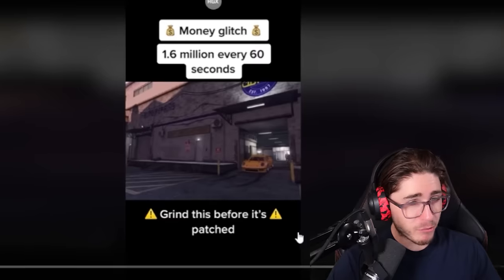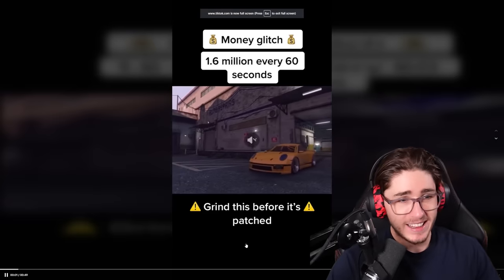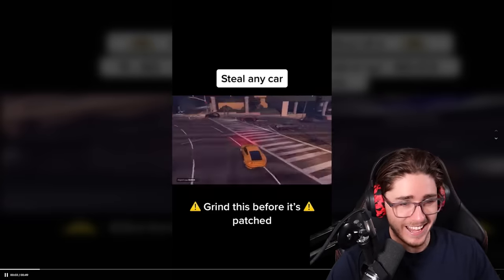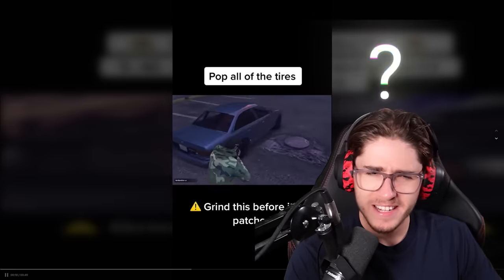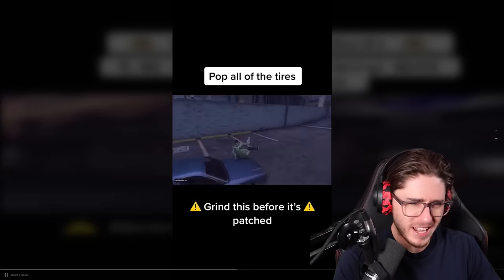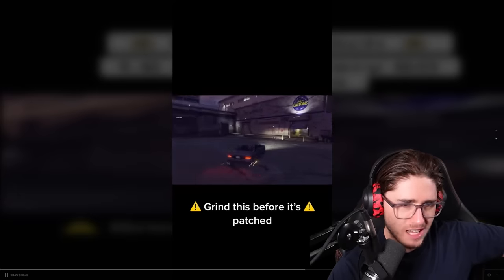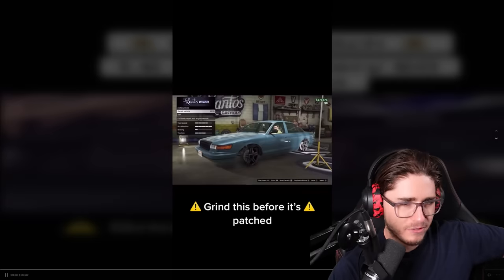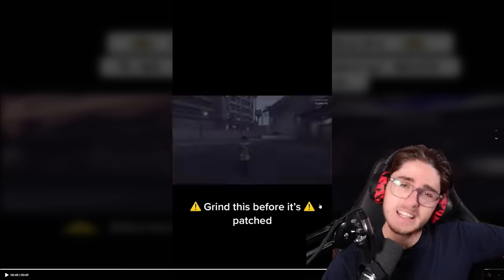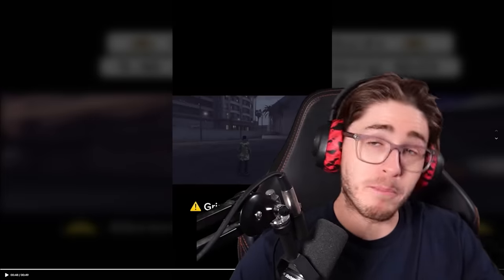1.6 million every 60 seconds — grind this before it's patched. That's a lot of money. Let's see: steal any car, pop all of the tires. Why? I don't know that this is part of any glitch, but sure — we're going to pop all the tires for some reason. Make sure all the tires are gone and go into LS Customs. Repair it, then sell the car. Is this how easy it is to get likes on TikTok? We're just going to pop tires on a car and sell it for 1.6 million? Come on.